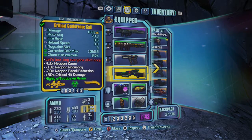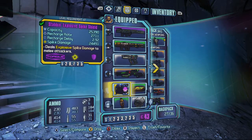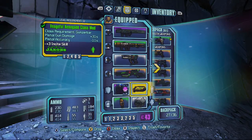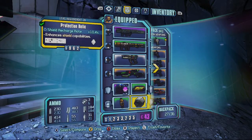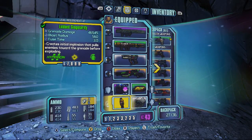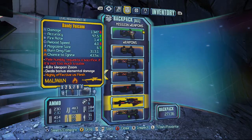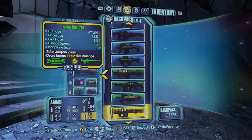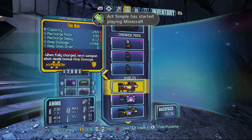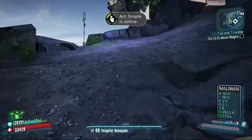The Trenchant Aegis does 3,000 damage along with 2,600 corrosive damage. I've got the Critical Conference Call which is 1,682 damage times 5 and 1,000 corrosive damage. The shield I've got on does 25,000 capacity. I've got a Gunzerker mod on, a relic, and that's basically all my gear. If you want any of these guns I can give them to you — I've also got the B if anyone wants that.